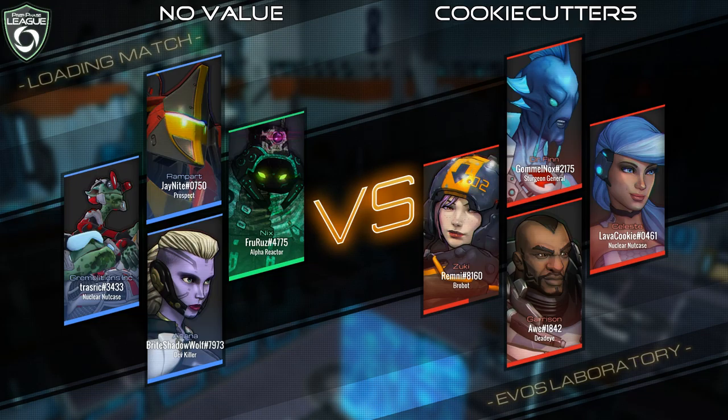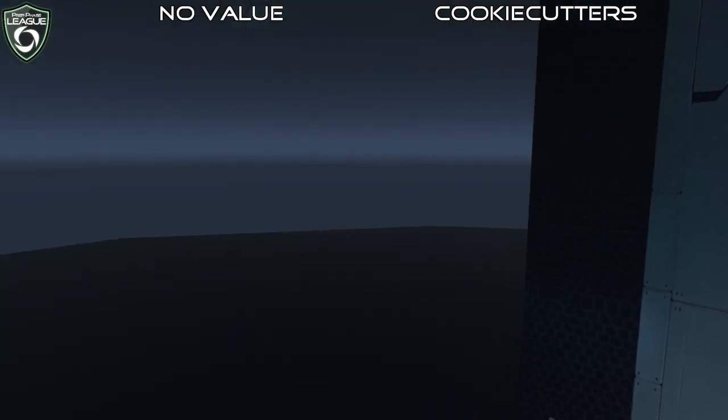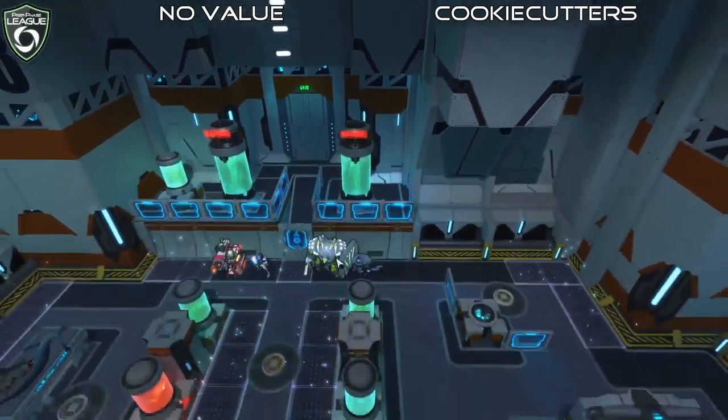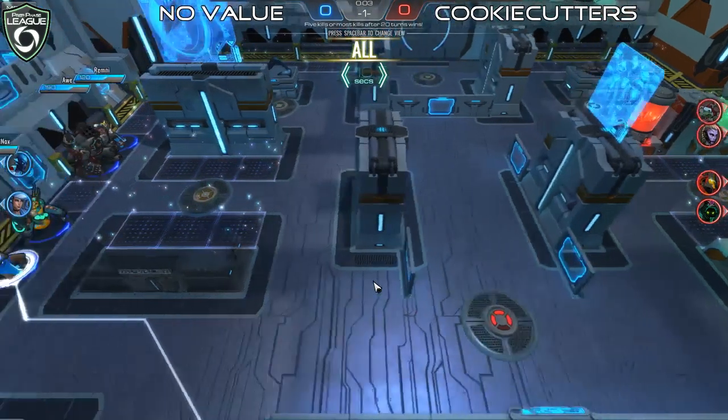Looks like everybody's loading up — Evo's Laboratory, get ready. Tell us your favorite teams and who you predict is going to win for this match, because it is about to get underway. We'll have a turn or two of positioning — this is one where your early positioning matters a lot, especially with a Zuki on one of the teams and a Gremolition on the other. If you're in a predictable spot even behind cover, you can still be outplayed by either of their abilities and take a lot of damage before the fight's really even started. It'll be really interesting to see the opening gambit from these two teams — turn number one movement is very important to get proper positioning here.